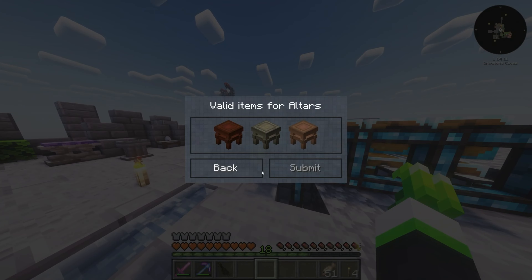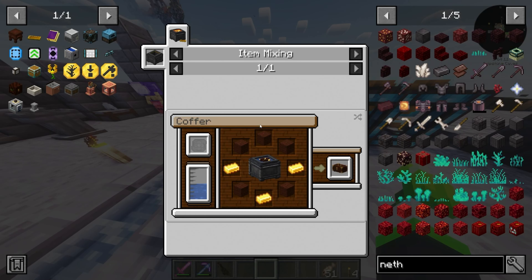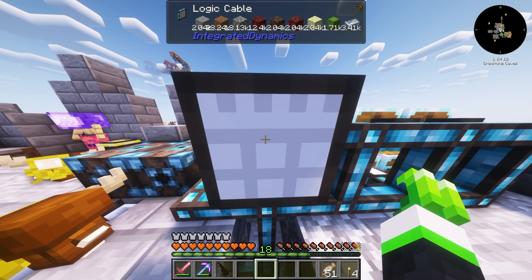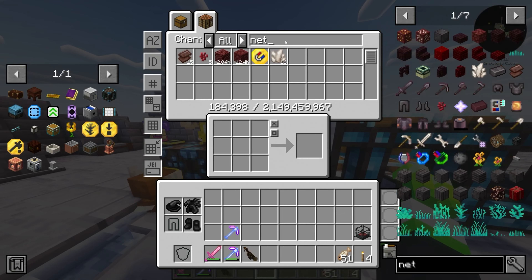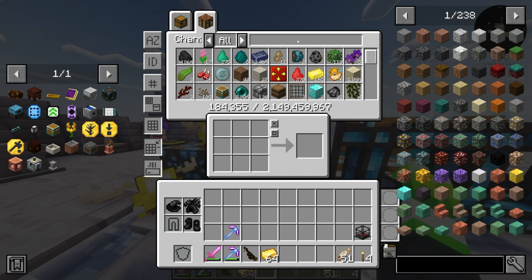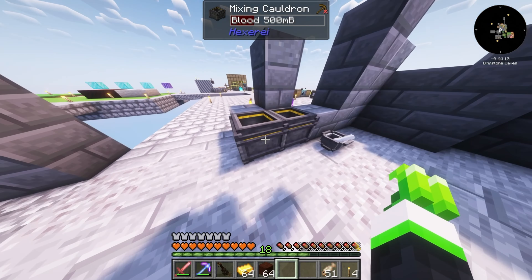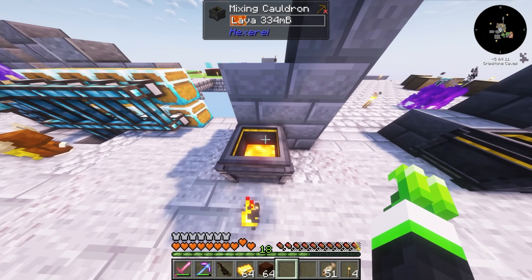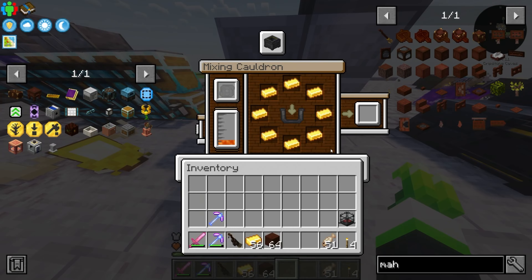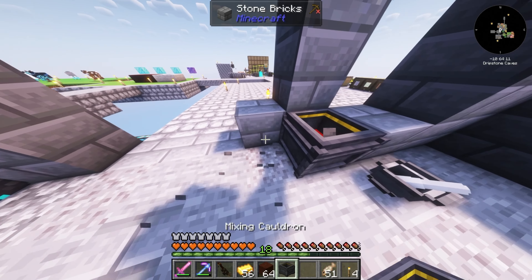We want to make a sage burning plate and an altar - it doesn't matter what altar, you can definitely make a mahogany one. And a coffer, which is mahogany and gold. So we've got to just grab a bunch of gold and mahogany wood.